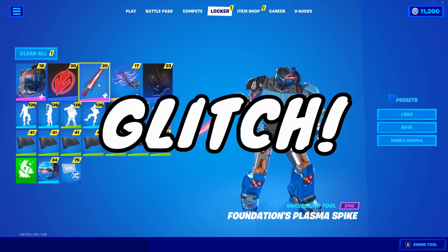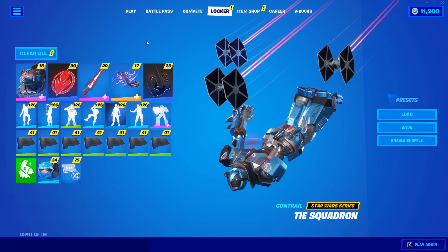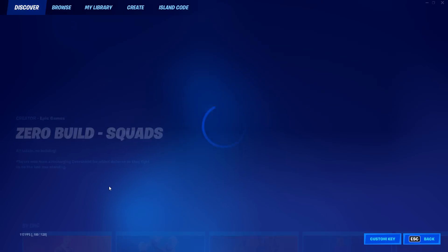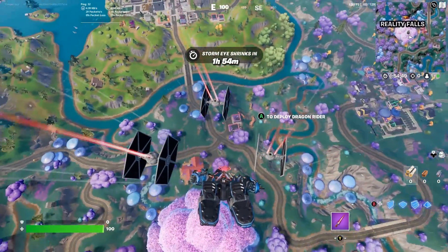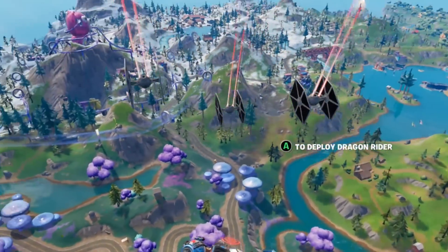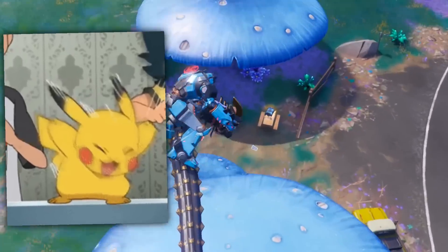Let me show you a funny glitch with another item — these right here, the TIE Squadron Contrail. If we go ahead and equip that and then hop into specifically a Battle Lab match, usually when you glide down with this Contrail, all of these TIE Fighters fly around, which has got to be one of the coolest Contrails I've ever seen. But there's a glitch with these.